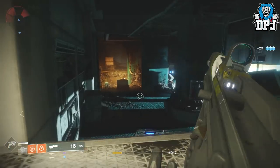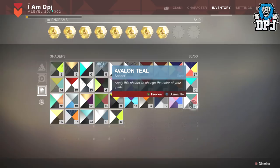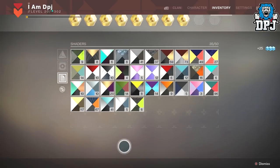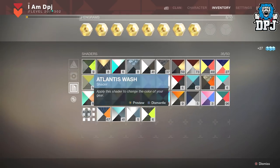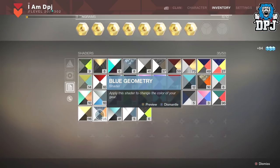You can actually get glimmer quite easily another way, and that's by deleting shaders you won't ever need. Odds are you might have hundreds of a certain planetary shader which will give you 25 glimmer each. Problem is you have to delete them one by one and that takes ages. This farming spot I'm going to show you is even faster than deleting shaders.